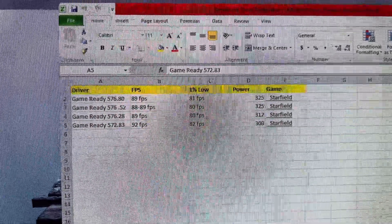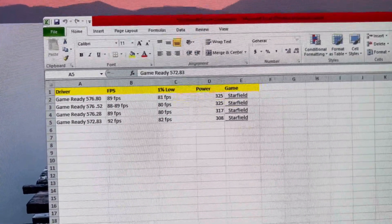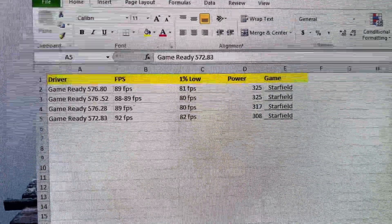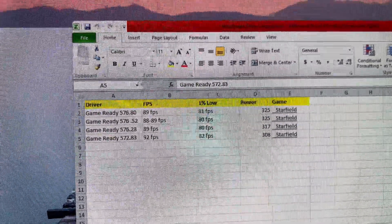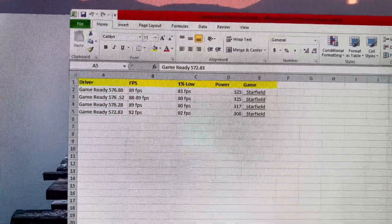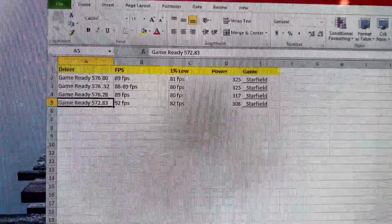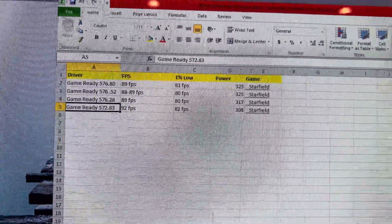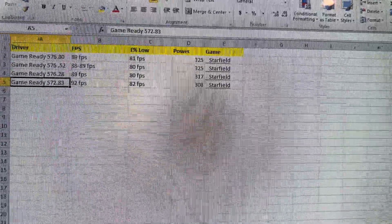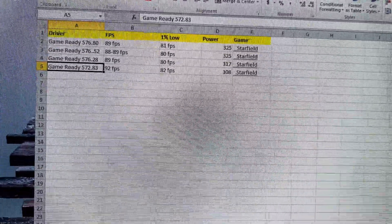I'm kind of wondering what's going on with the driver. This isn't a huge difference but it is a difference - it makes me feel like we're not really going anywhere with newer drivers. Some have their benefits and negatives. 572.83 uses the least power and seems to pull the highest frame rate. 576.28 performs amazing in Still Nomad. I'd highly recommend checking your game across a few different drivers. I've always noticed 572.83 runs the highest clock speeds, uses the least power, and performs very well.